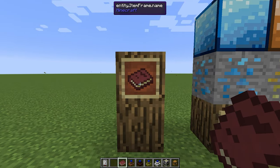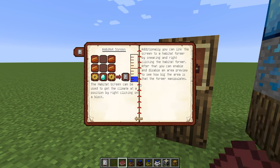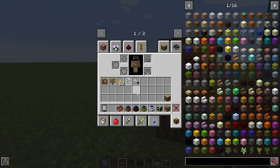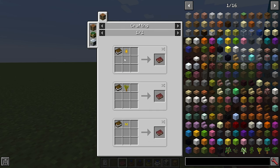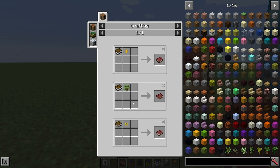The first thing you will notice when you spawn is the Forester's manual in your inventory. This is a fairly useful guide to the mod and it is split into seven sections, but hopefully you won't be needing this if you've got me instead. If you do happen to lose your Forester's manual, you can easily make another one using a book and a honey drop, a sapling, or a butterfly.